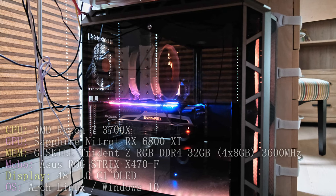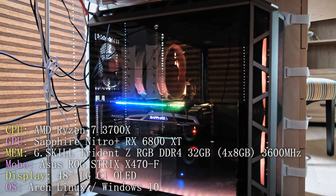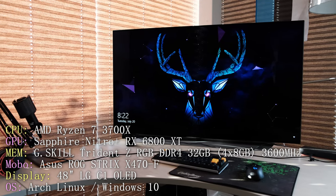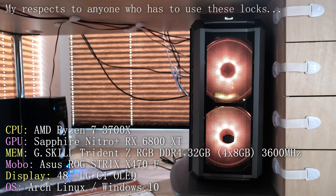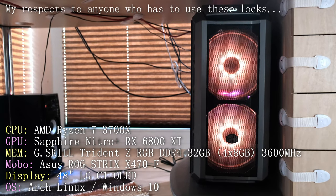My PC consists of an AMD Ryzen 7 3700X CPU paired with 4 sticks of 8GB G.Skill Trident Z DDR4 RAM running at 3600MHz. The 48-inch LG C1 4K TV is being powered by a Sapphire 6800 XT, and should anyone care about the motherboard which ties it all together, that's an Asus Strix X470F.